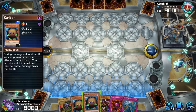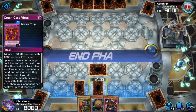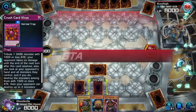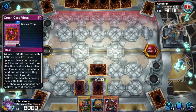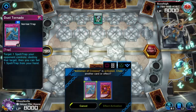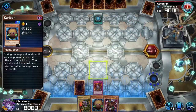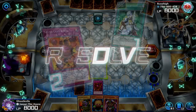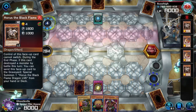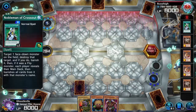We're going to absolutely ruin my opponent's day here. I have the almighty Crush Card. Please let me activate my trap — that's not going to stick. Crush Card! Alright, what's in your hand, buddy? Nice Nobleman, by the way. There goes your hand. My God, that was the most satisfying thing I think I've ever seen in my life.